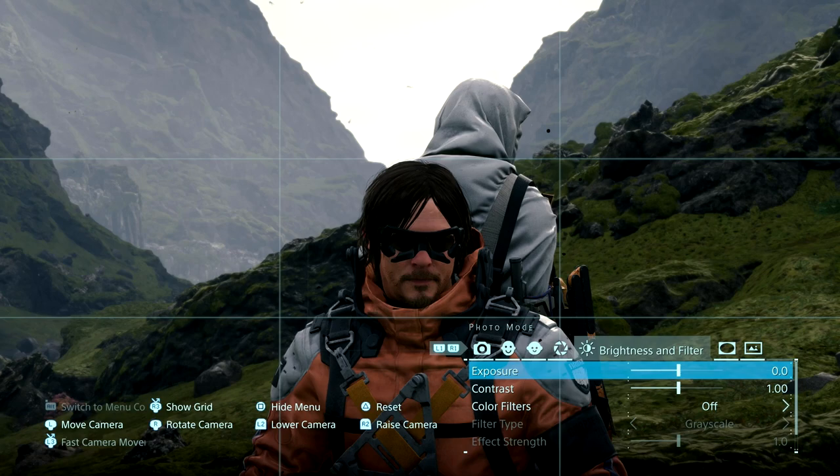Something else you should know about aperture is that when changing your f-stop, it'll also change your exposure. If your aperture is at f2, more light is going into the lens, but if it's at f22, less light is going in. The game doesn't show this, but it's something to keep in mind when using an actual camera.